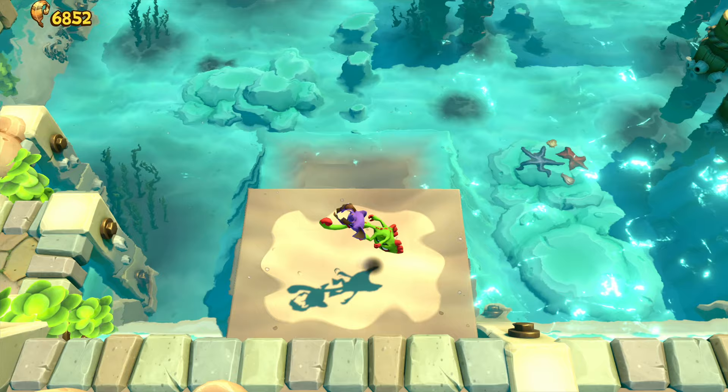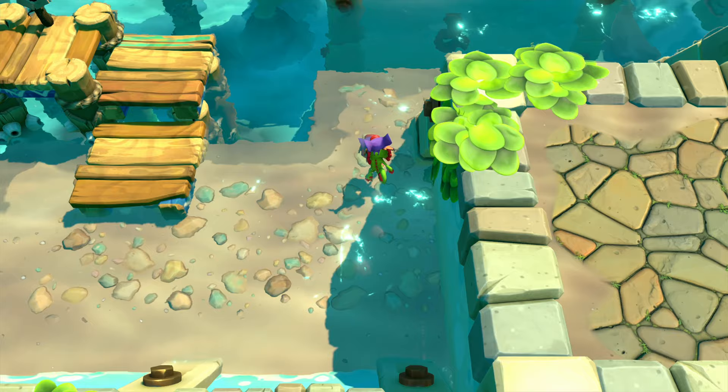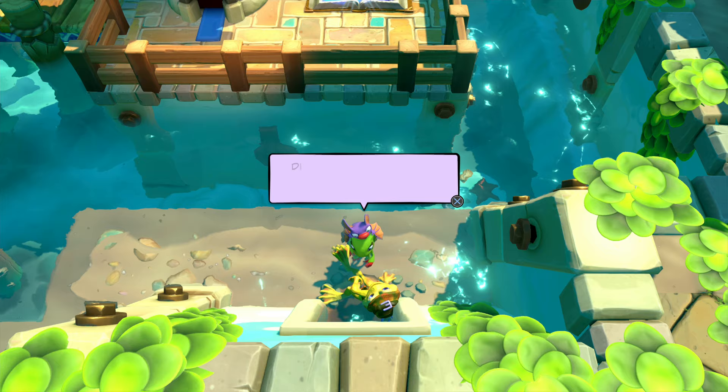Level 1 is obviously the first level in the game, outside of the Impossible Lair. You cannot unlock the alternate version of this level until you reach the Lighthouse area, which is in the bottom left corner of the map. So once you're in this Lighthouse area, you want to navigate near the Lighthouse and into the bottom right-hand corner of the map, and speak with the Frog.